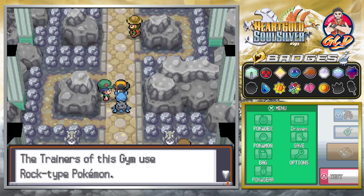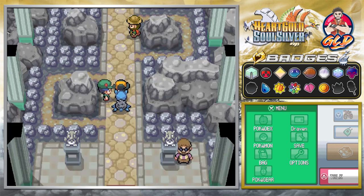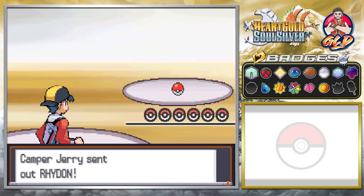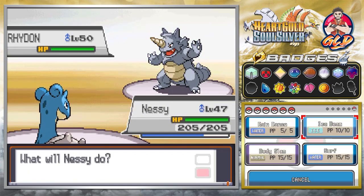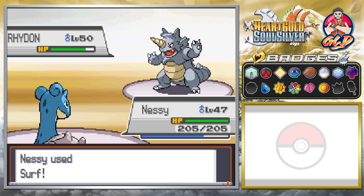The gym trainer says: 'The trainers of the gym use Rock-type Pokemon. Rock types have high defenses — battles could end up going a long time. Are you ready for this?' I think we are! Taking on Camper Jerry — he's coming out with his Pokemon, and these guys are no joke. But I'm no joke either, because I've taught Nessie Surf.